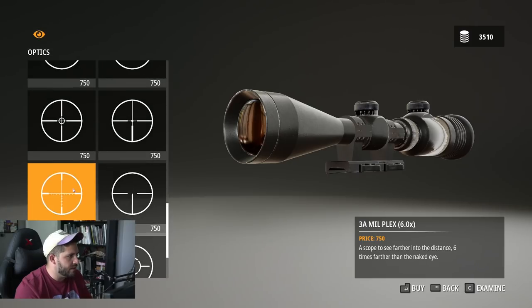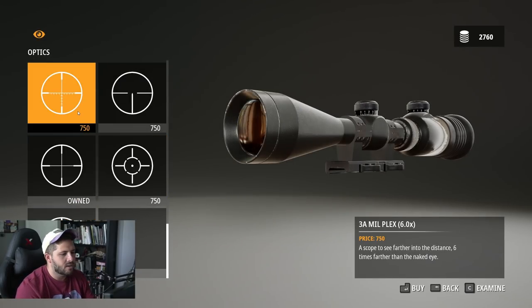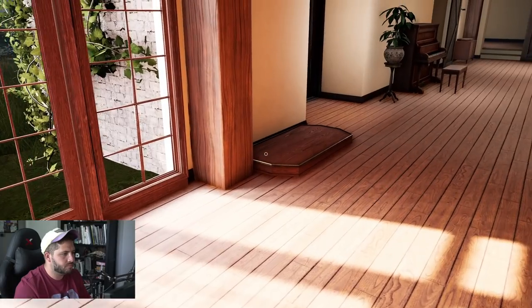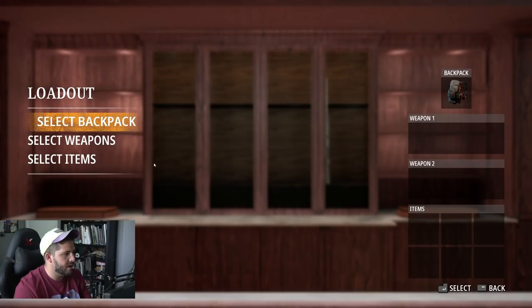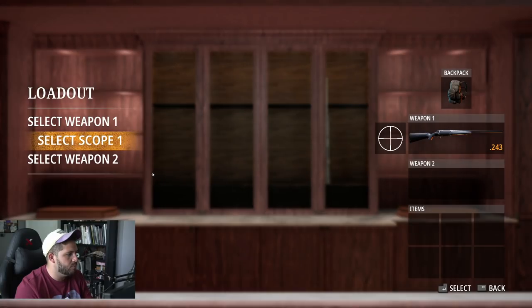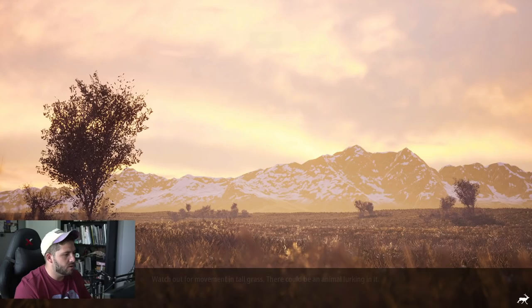I like the simple scopes. Feel free to get whatever you want. If you get a mil-dot scope, you want to use the lines for how far out you should aim, but that doesn't work in this game so there's no point. Let's go — we got our scope. Let's do our loadout: select our backpack, select our weapon the 243, select our scope. We have another slot for a weapon but we're not filling it at the moment.